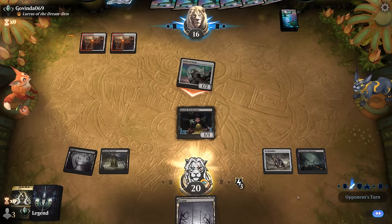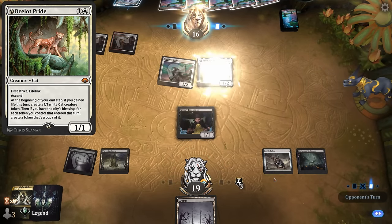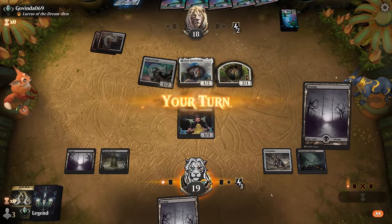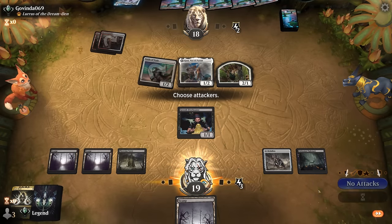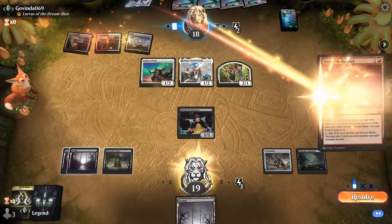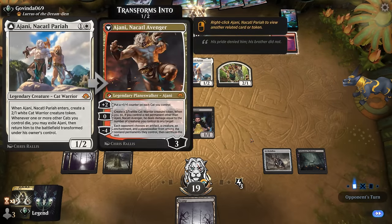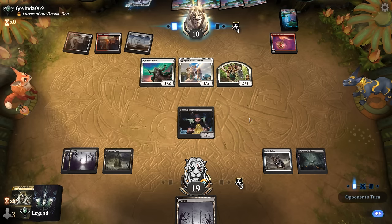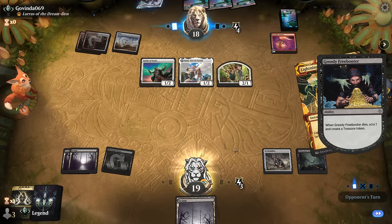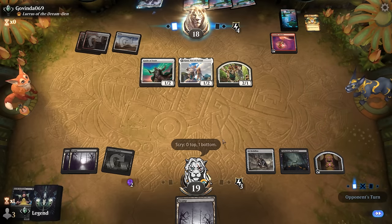They might be playing with Ocelot Pride, which in Timeless only costs one mana as opposed to the Historic version that got nerfed. Just a Lance — not quite what we're hoping for. Pass it back. Opponent plays Unstable Amulet for card advantage, also a red permanent for Jani so it can deal damage with its zero ability once it transforms, and a Lightning Bolt. We get to scry one but don't need another tower. We need a big card draw effect here.